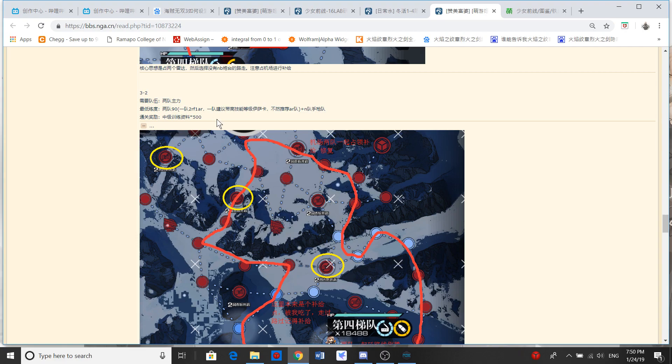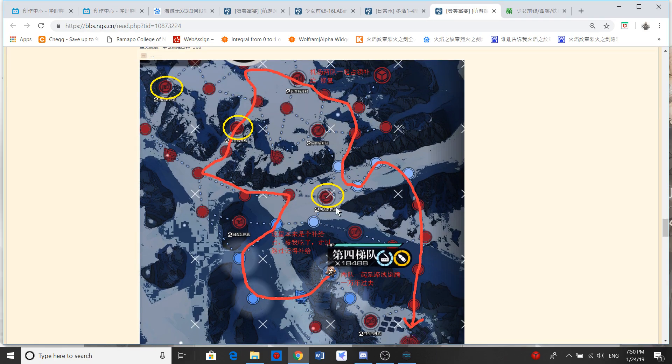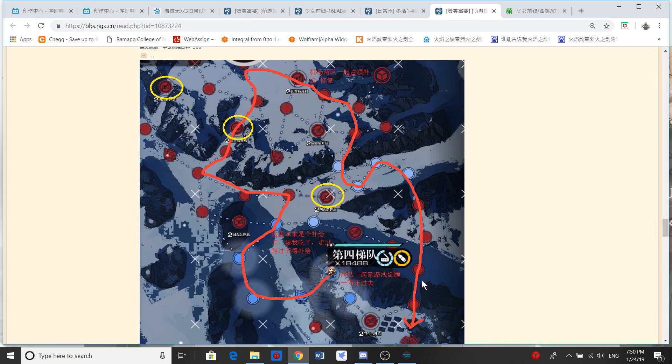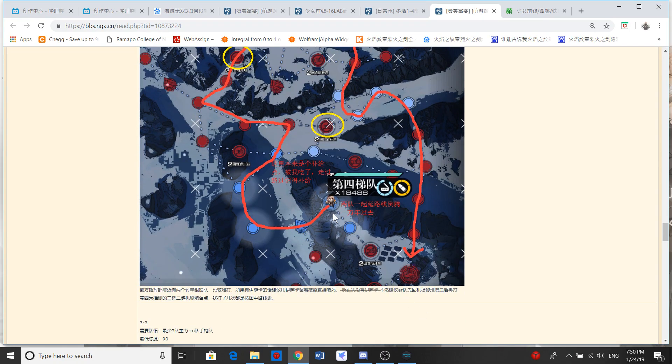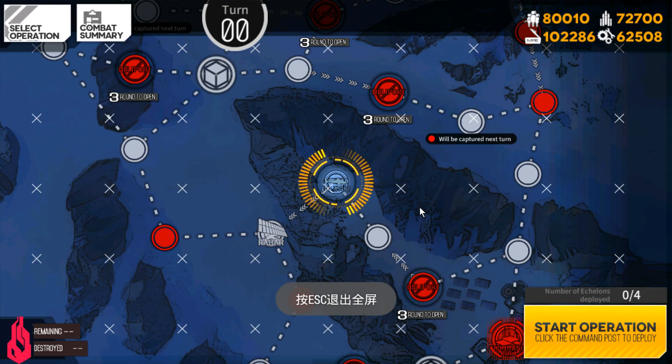Once you finish this stage, it will give you the intermediate training data with the 500 and the two teams right here. It will go all the way around here — this one should be a resupply node. It will go through here and try to see if they have Jupiters. If they do have Jupiters, try to avoid it. If you want to really avoid the Jupiters, go all the way there and check if that one has Jupiters, then go all the way up. If they don't have Jupiters, just go through and go all the way around to the command post on the far right bottom, which is pretty near our command post ironically. I'm going to show you the way I'm going to do for this stage.